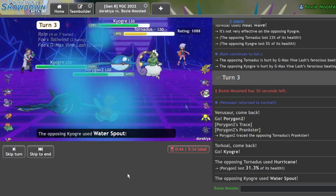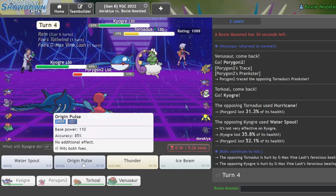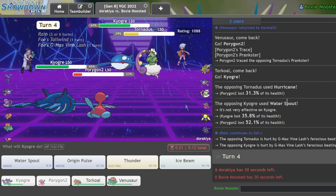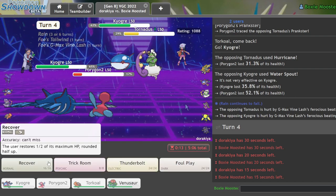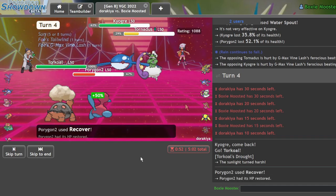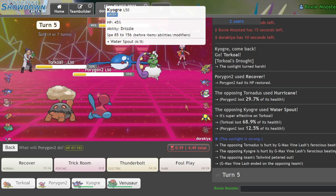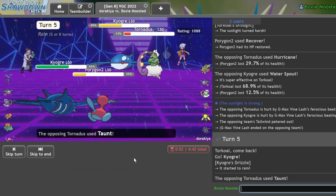We now have Prankster Recover — so the next one is just bouncing off of me. I kind of hope he's scarf because that would let me be more annoying. Hurricane went before Water Spout so he's not scarf. He could Taunt me but I think he's going Rain Dance. Water Spout doesn't do that much. He lands the hurricane which is annoying, but I still have Recover and this is the last turn he can take advantage of it. I think I'll double here because I think he has Rain Dance — actually, he doesn't have Rain Dance, that's fine.